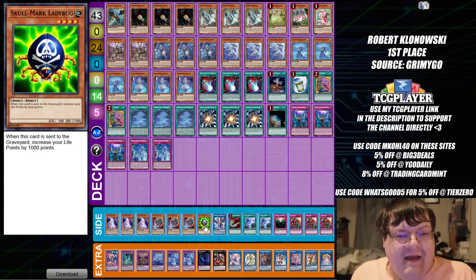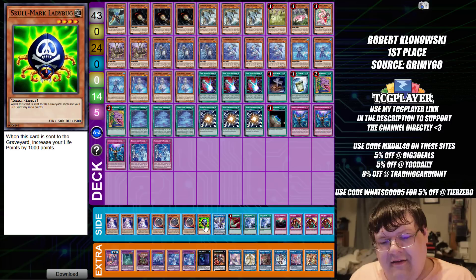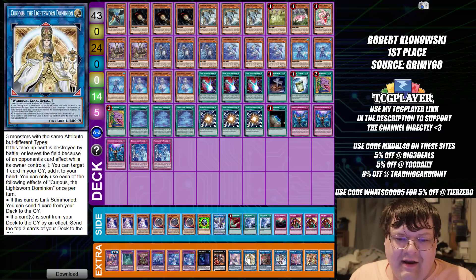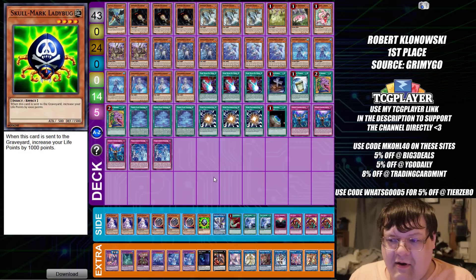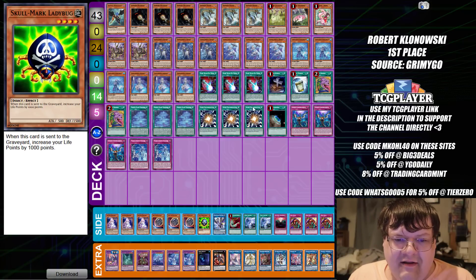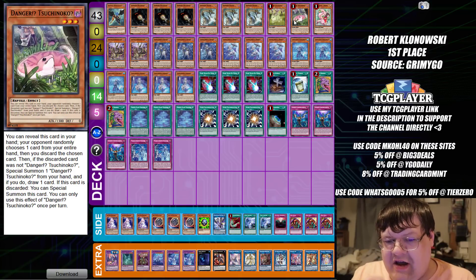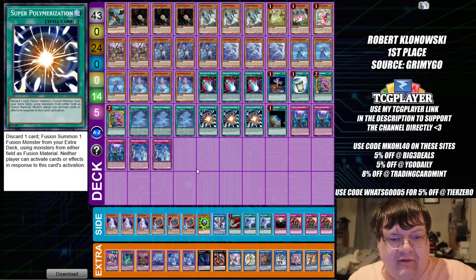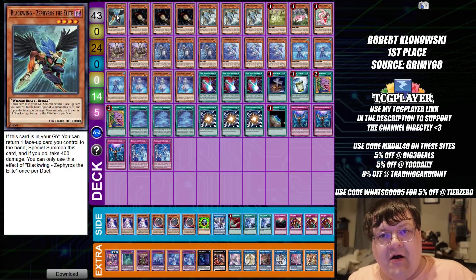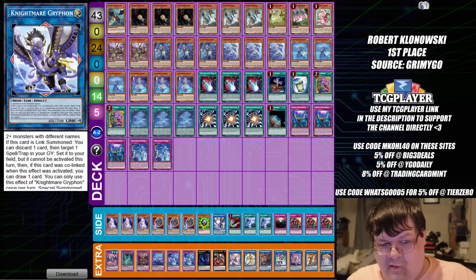First thing that draws my attention: Yield Skullmark Ladybug, which gets sent to the graveyard and increases your life points by 1,000. These little end-turn shenanigans — if you're going into time, drop the Skullmark Ladybug and you're able to capitalize and gain some life points. Danger Package has no Bigfoots for this build, which I think is fine. Even though you're playing 43 to possibly 44 cards, we are taking advantage of a Zephyros the Elite as an extra body to revive itself, depending on how the RNG mills go.